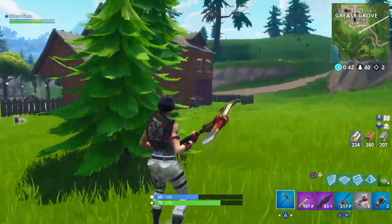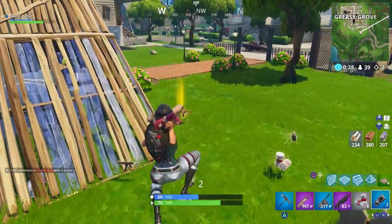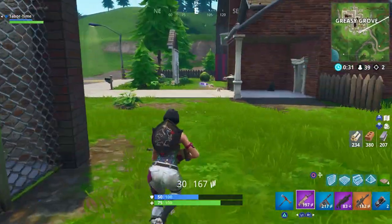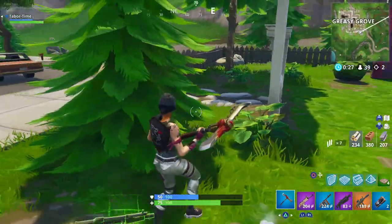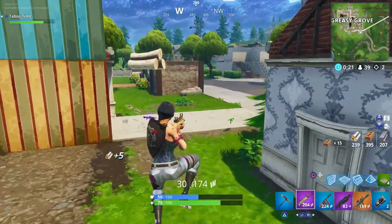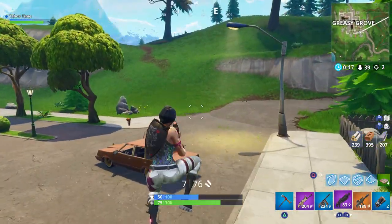I'm gonna take the drum gun, and let's just take the thermal just for the heck of it. All right, we gotta get out of here. Oh wait, someone — this guy died too. Double heavies. I think I did all this damage here. That's the green SMG — if I find a blue SMG I'm taking it.